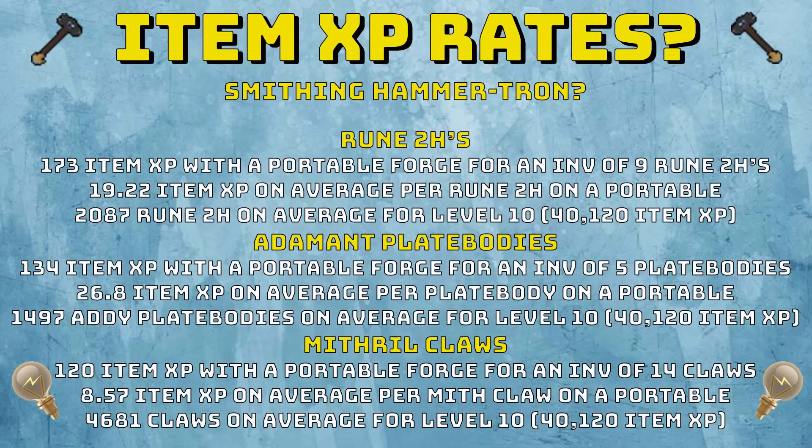Rune two-handers give consistent XP because you break even, but adamant platebodies are faster XP for invention — though you lose a bit of money. For adamant platebodies, you make five in an inventory and get 134 item XP, which means 26.8 item XP on average per platebody with a portable. That means only 1,497 adamant platebodies on average are needed for level 10 Hammertron. Adamant platebodies are not AFK compared to firemaking since you have to continuously make five every inventory, whereas rune two-handers are slower but nearly twice as AFK. Personally I'd go with rune two-handers since they're cheap and more AFK. A good way to get from 88 to 99 smithing is adamant platebodies anyway, so you'll get a good amount of invention XP along the way.